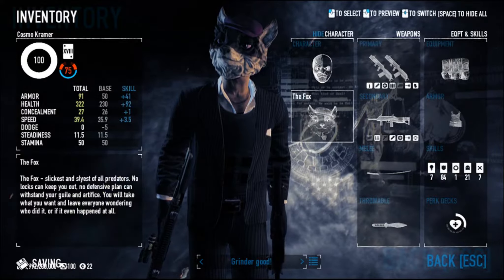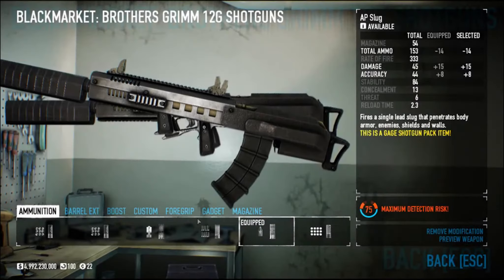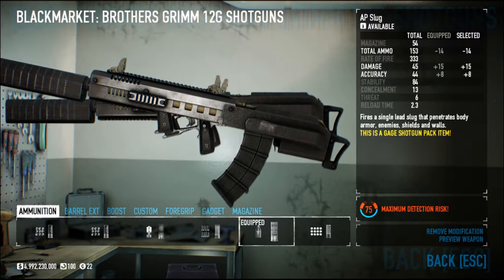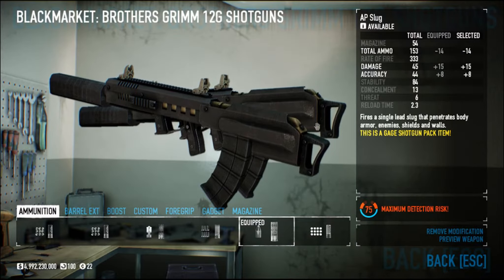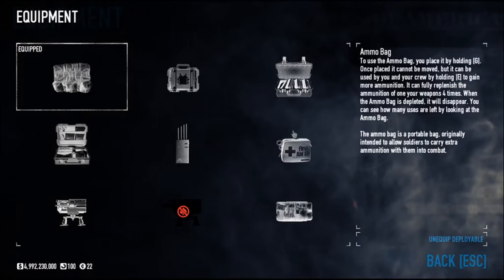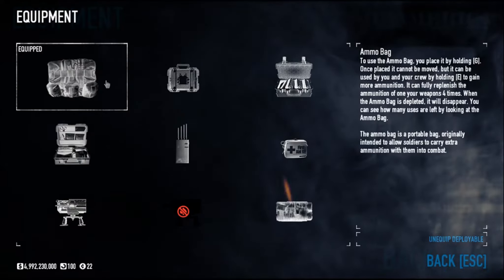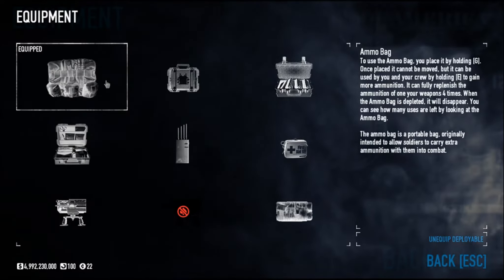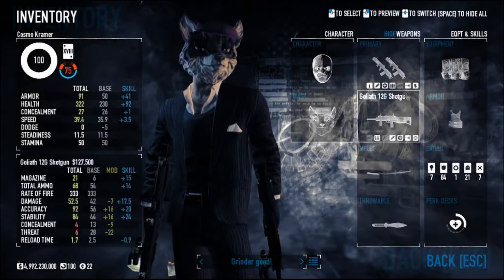Now let's talk about the guns themselves — the Brothers Grimm shotguns. For ammunition, go with the AP Slug. This reduces your total ammo, which kind of sucks. However, because you're bringing the ammo bag, it's actually a plus, because that means you have to replenish more often, which means you're going to be able to use the Bulletstorm perk more often.